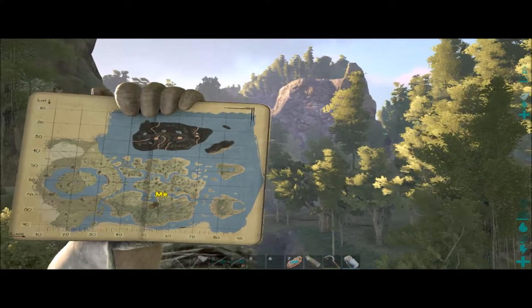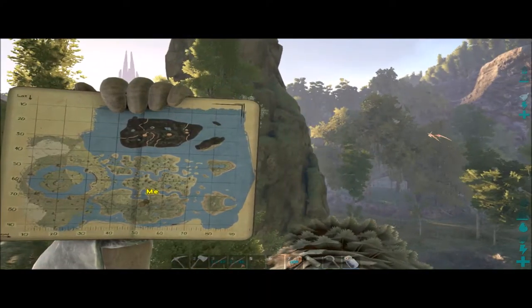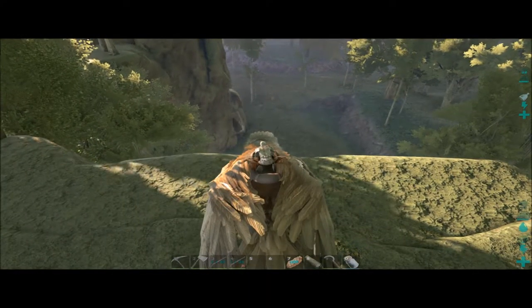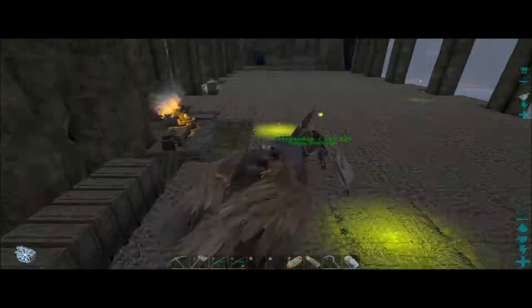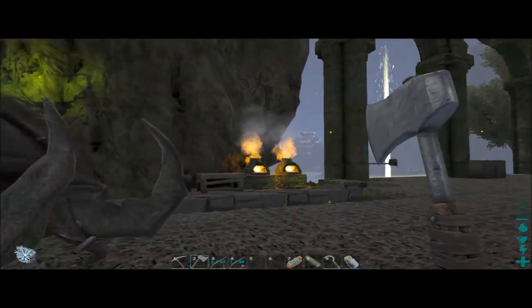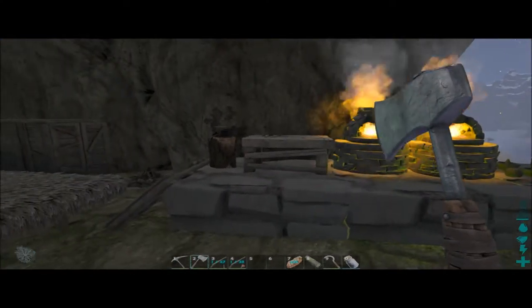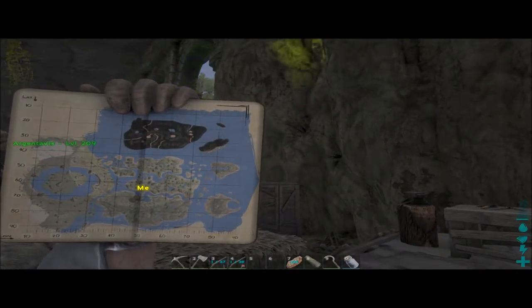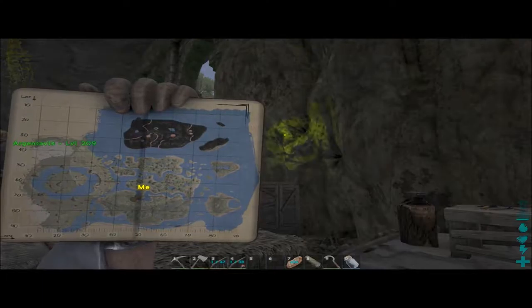I'm going to fly around this whole island where my push pin currently is, because that's where it says they're most common, and then the two side islands over to the right - I may have to search there too. I'll see what I can find and I'll be right back once I finally find one.